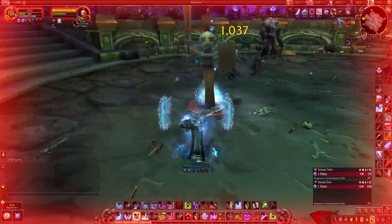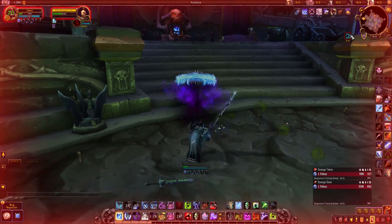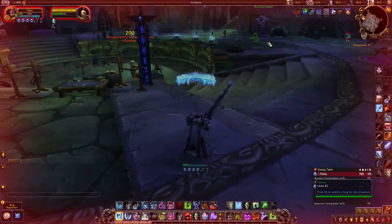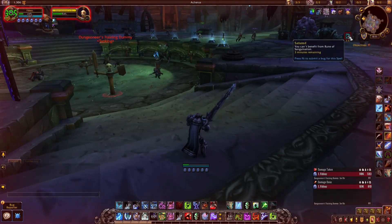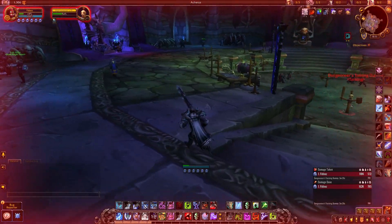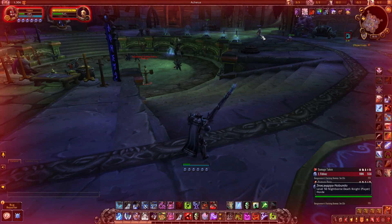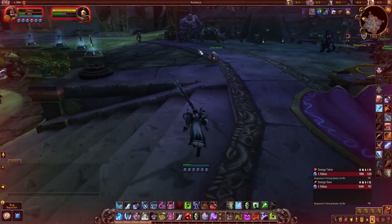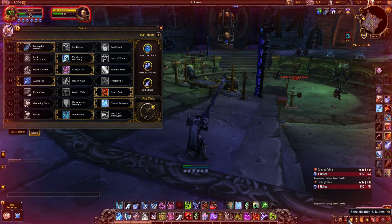One downside is Sanguination has an internal cooldown — 'Satiated' or something like that — that makes it so you can only proc and use it every five minutes, whether dueling, in arena, or otherwise. It's a pretty nasty debuff. Still, it ends up being extremely helpful in arena as just another save button, another option. And going double Hysteria for more runic power generation and more Death Strikes ends up being pretty strong overall.